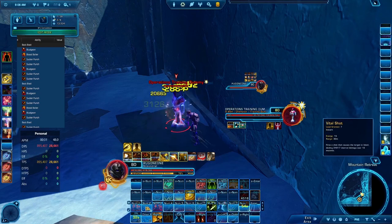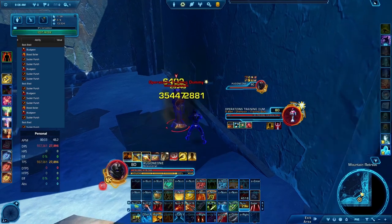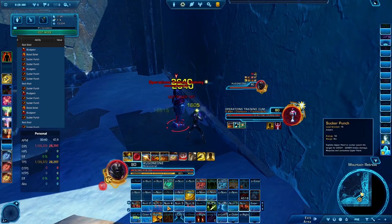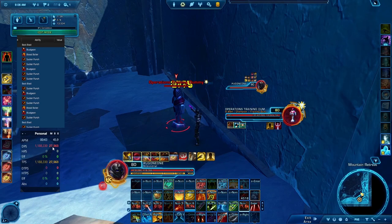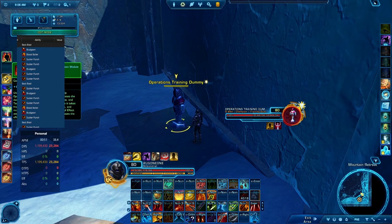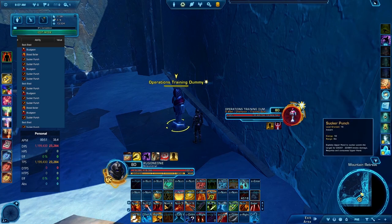Trick Move to get another Blood Boiler proc. We're about to get another Hot and Ready, might as well wait for that for Back Blast. Bludgeon — and I'm clicking at 28,000 DPS while providing all that commentary. There should already be an indication that our DPS can go nuts even while clicking, which I normally don't do, and without a debuff on the dummy.